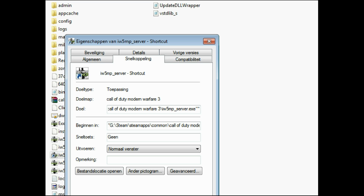And now what you want to do, after the IW5MP_server.exe, you should place this decode, and you should actually make sure that there is a space behind this.